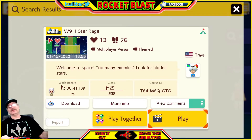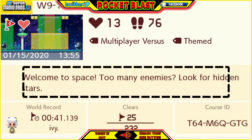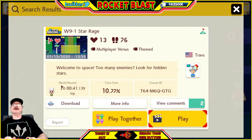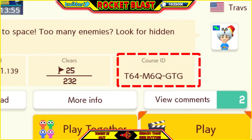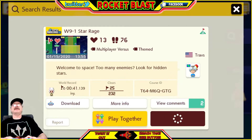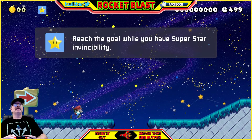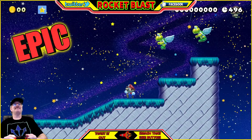Let's get on with the Super Mario Maker 2 level today! Welcome to 'Space Too Many Enemies - Look for the Hidden Stars.' It has a 10.77% clear rate - can we do it? The course ID number if you want to play this level is T as in Terry, 64, M as in Mary, 6, Q, G's, and go T's and 2 G's. Let's push that big play button on our third-party controllers. The objective is to reach the goal while you have super invincibility.